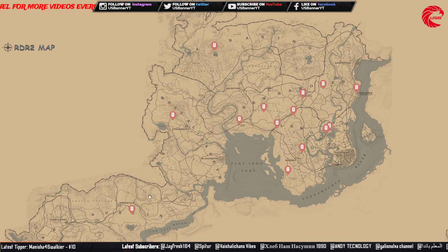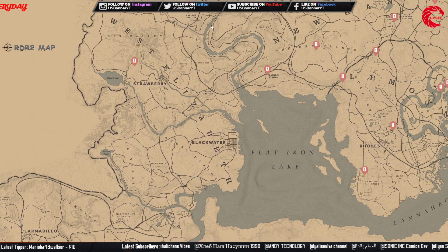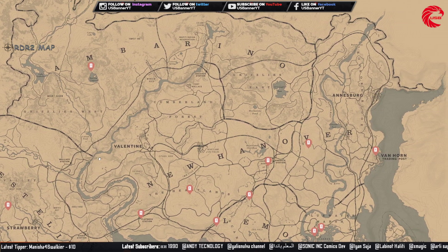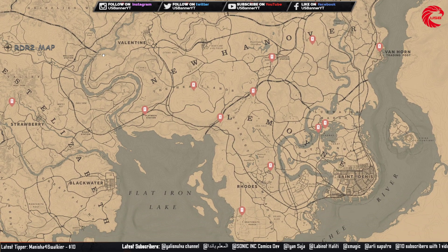The Wren's turret card — you can collect this set and sell to Madame Nazar for a minimum of $239.